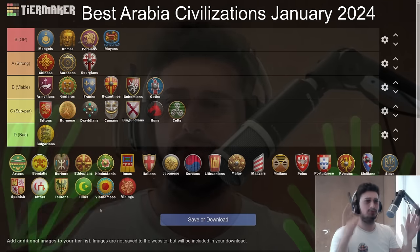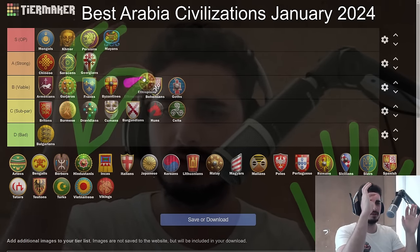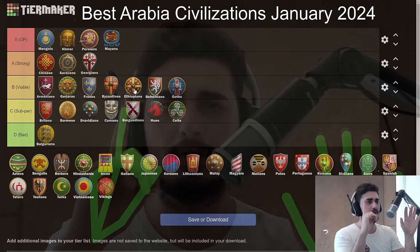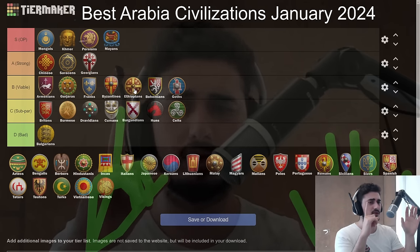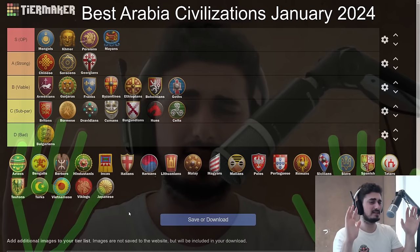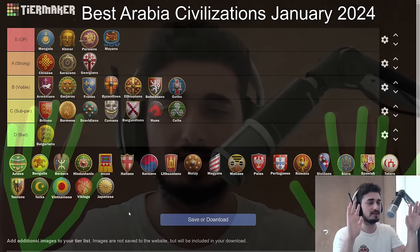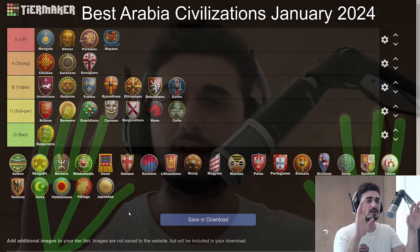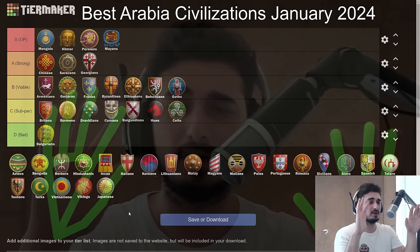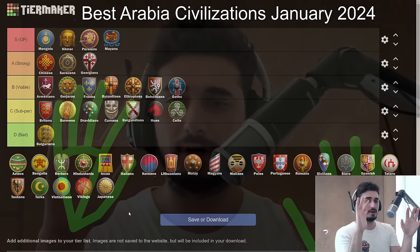Ethiopians — a pretty simple one. I'll put them ahead of Goths and ahead of Bohemians too. If you like archers, Ethiopians are a great civ; if you don't like archers, avoid them. They're a civilization where you get ahead early with extra 100 food and 100 gold per age, but if you can't do damage with that lead, other civs usually pull ahead. Their late game is really good, but sometimes you just die to skirmishers in Castle Age. What I do like is that they're an archer civ that also has Camels — that's a nice combo.